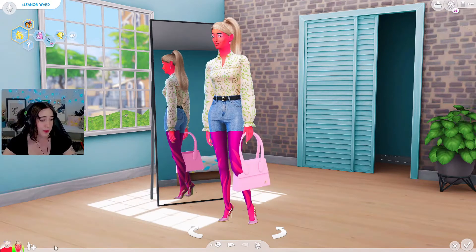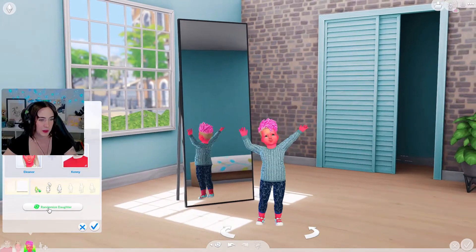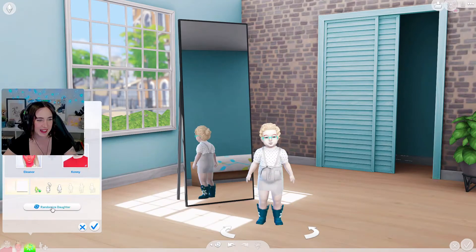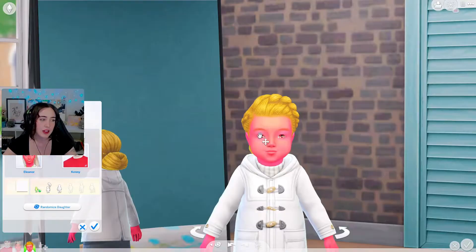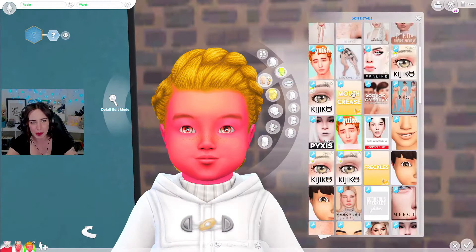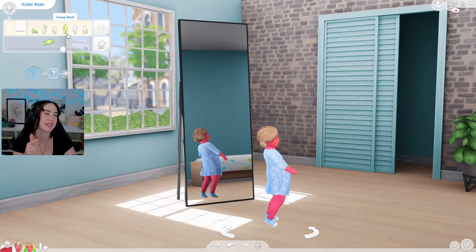So we've got Kenny and we've got Eleanor, and we are going to make these two have a baby. We'll do a toddler and then age it up to a young adult. We're getting a daughter — one two three. We've got the pink skin but she looks kind of cute. We'll give her a name: Robin — oh my god, that's so cute. Robin Ward. I'll put some skin details on her really quickly and then we'll age her up. She's actually pretty cute at the moment — key point: at the moment.